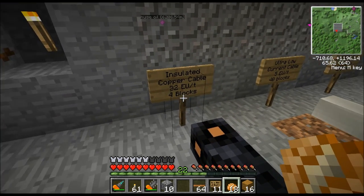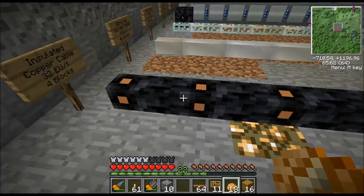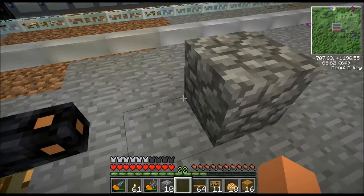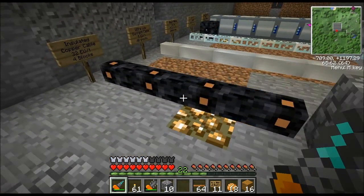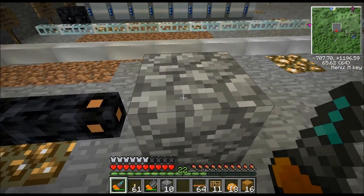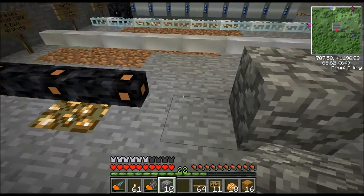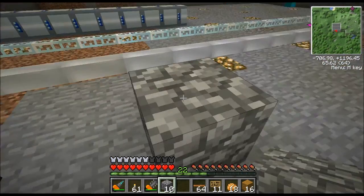The next number says four blocks — that's how many blocks long you can make the wire before you see a power loss. So if I make this cable four blocks long, and the generator puts out a packet size of 10 EU per tick going to an electric furnace, since the wire is only four blocks long I get no power loss — the furnace receives the full 10 EU per tick. But if I make it one block longer — five blocks — I'd have a loss of one EU, so instead of 10 EU the furnace would only receive a maximum of nine EU.